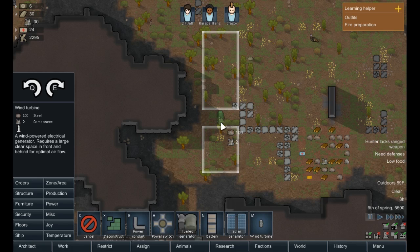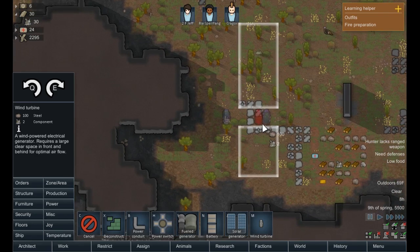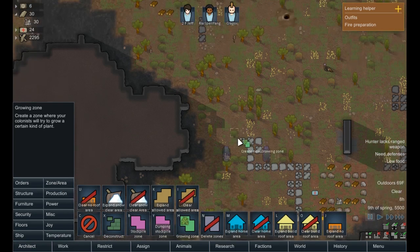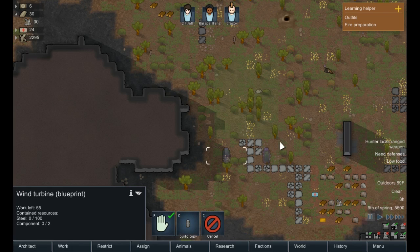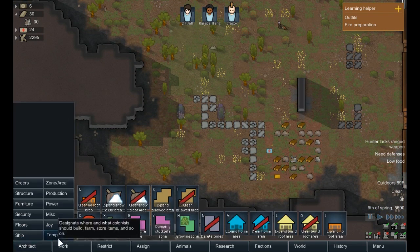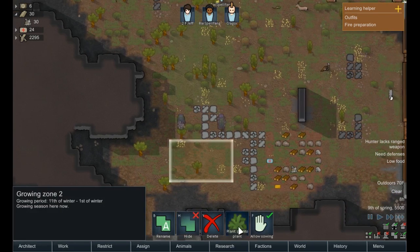So maybe we build a wind turbine here and then one there. Basically what we're going to do is make some farming areas here. I believe the range is like — I guess we can't look at the range until they're built. We're going to make potatoes here and probably rice down below — like a six-by patch. That should be good. We'll make that rice.